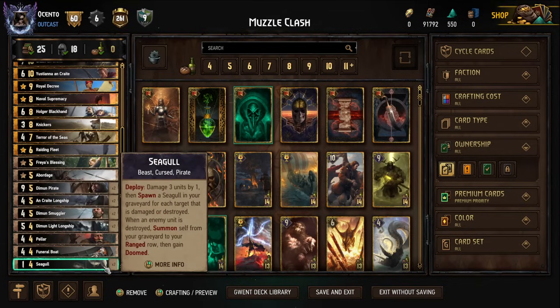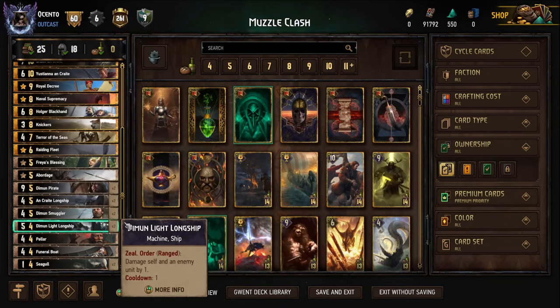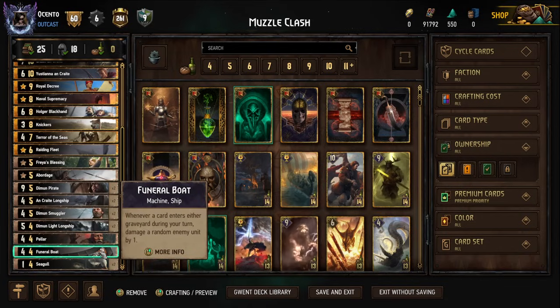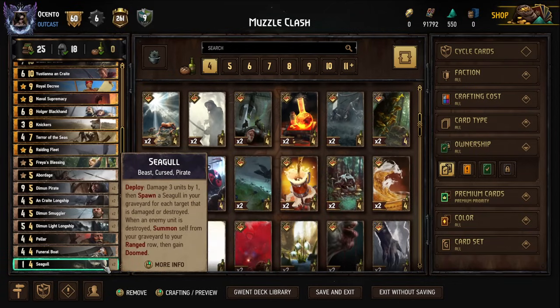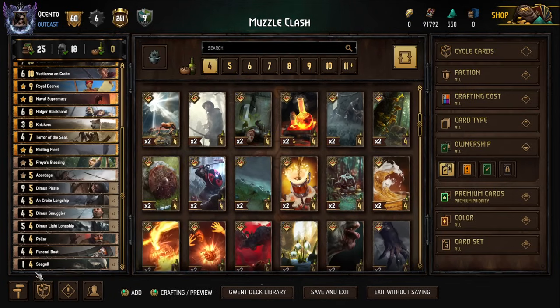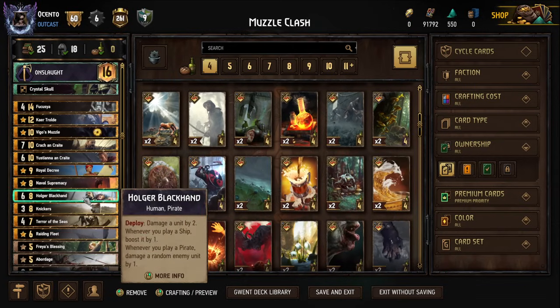The Seagulls damage three units, then spawn a seagull in your graveyard for each target that is damaged or destroyed. When an enemy unit is destroyed, summon self from your graveyard to the range row, then gain Doomed. If I have two Seagulls in hand and hit three targets, we put three gulls in the grave and get three damage from the Light Longship. If I can complete kills with pings, you can see how that escalates quickly — it could win a round by itself. I kept two Seagulls; you could swap one for a Gutting Slash, but I think it's fine.